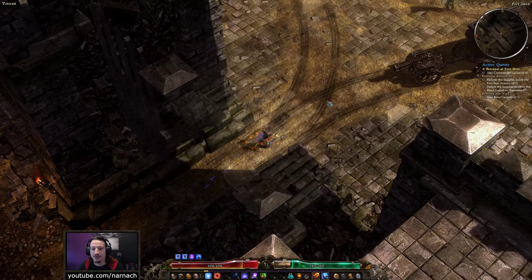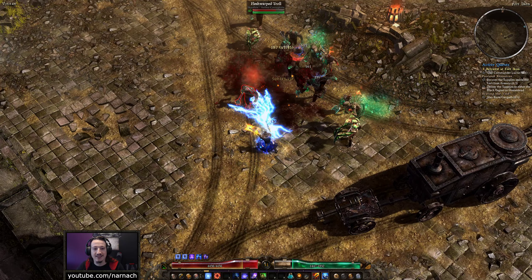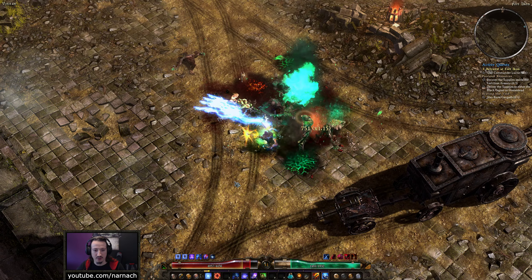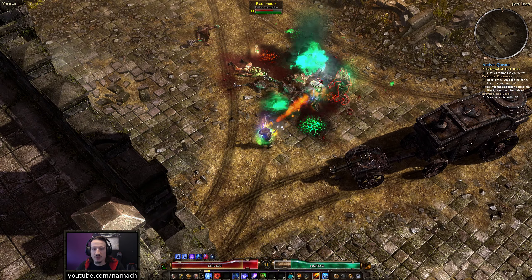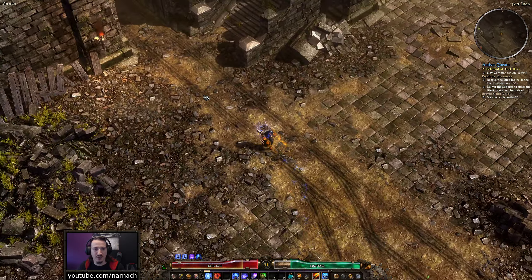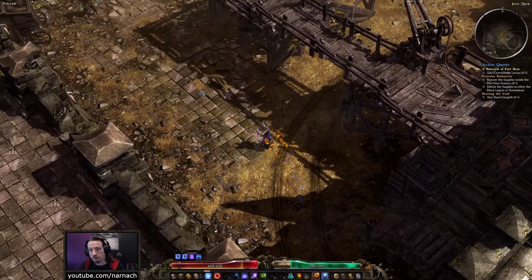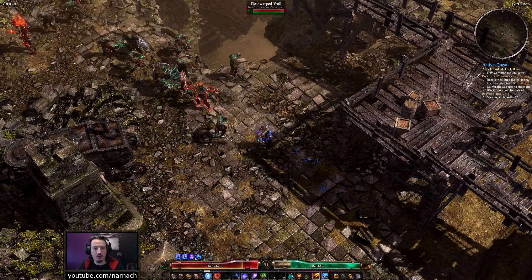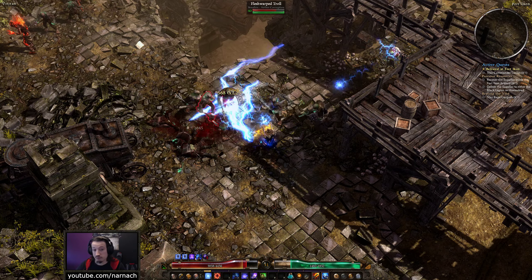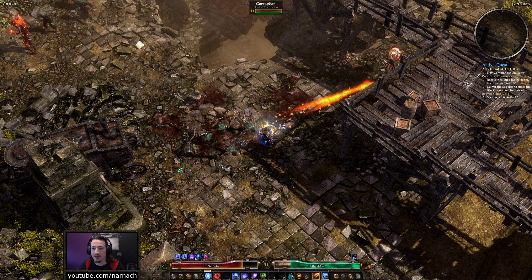Hello, Nader here. Welcome back to Grim Dawn. We are playing with the Ashes of Malmouth expansion as a dual gun wielding Inquisitor. Today we're going to go after Lucius, who's hiding somewhere in the basements of Fort Ikon. Depending on how fast that goes, we might also go after Bane Gargoth, who's residing somewhere in a portal on the Plains of Strife.